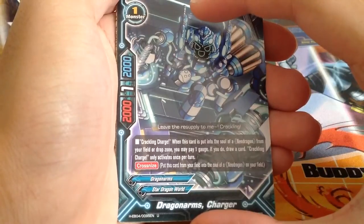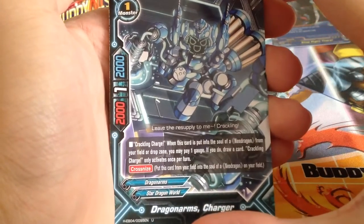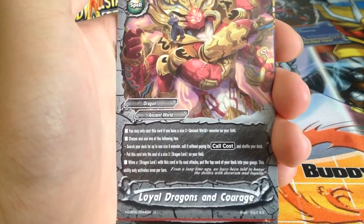Dragon Arms Charger: pay 1 gauge, draw a card. When this card is put into the soul of a New Dragon from your field or drop zone. Loyal Dragons Encouraged — there are too many words on it.